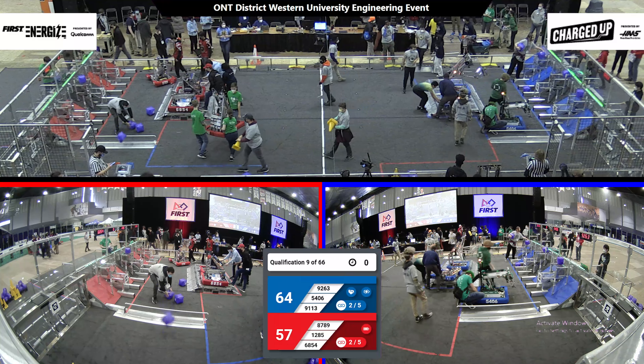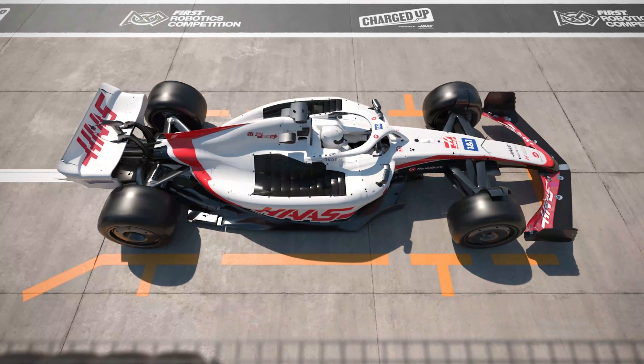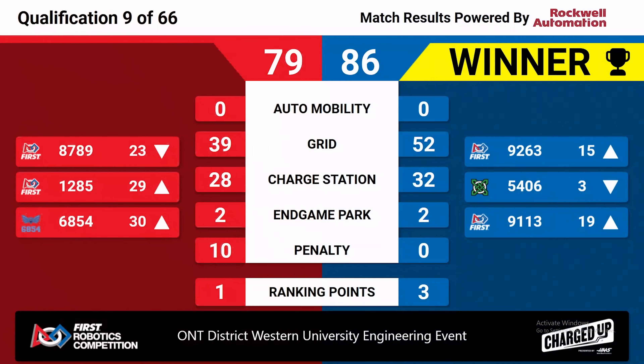All right, looks like we'll get a thumbs up. We'll see our scores for qualification match number nine. It is the Blue Alliance taking qualification match number nine with a score of 86 to 79. And if we look up at the scoreboard, we can see Team 9263 advancing to spot 15 in our rankings. Team 9113 also advancing to team 19 in our rankings.